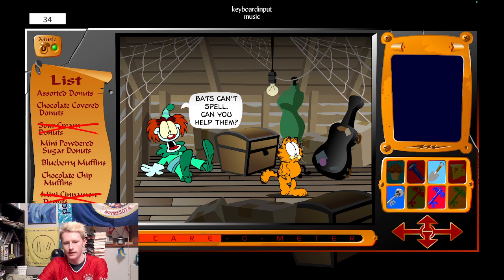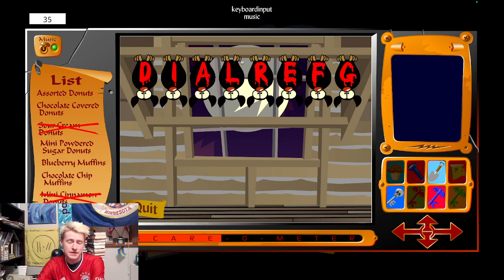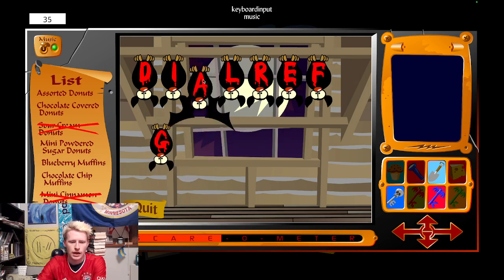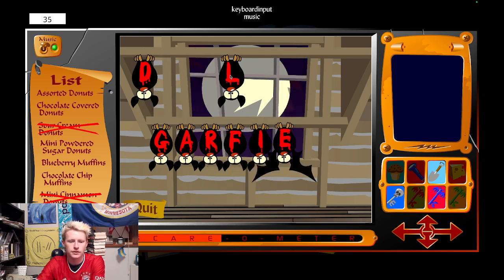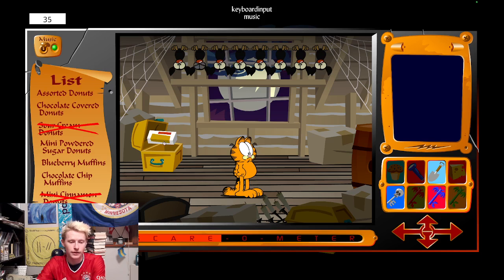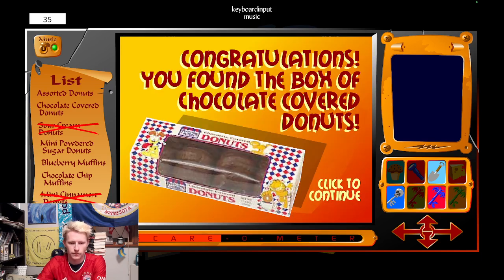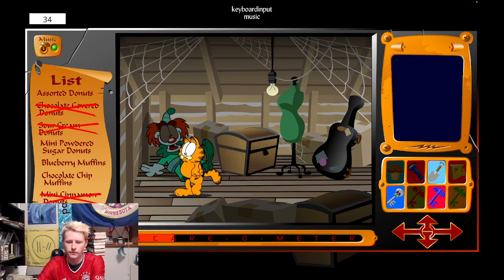Okay, bats can't spell — can you help them? That's giving you a hint there. This is where the game actually gets educational, because you have to figure out some of these puzzles. This is actually how I learned 'I before E' in English, because I was like a five-year-old when I first played this game. You have to spell Garfield: G-A-R-F-I-E-L-D. If you've never played this before and you have no idea what you're supposed to spell, then good luck — then it becomes a word scramble. And inside: a box of chocolate covered donuts. I'm not a big chocolate fan, but I would prefer the cinnamon donuts.